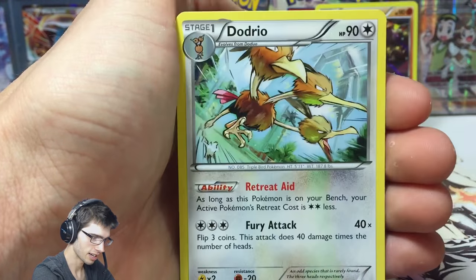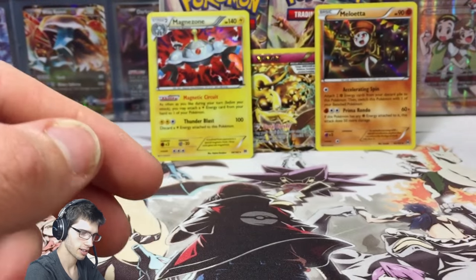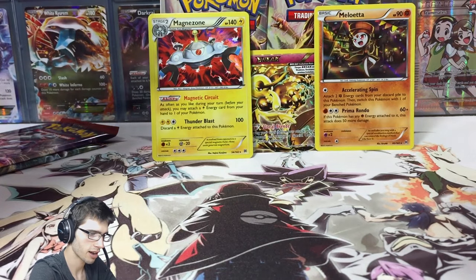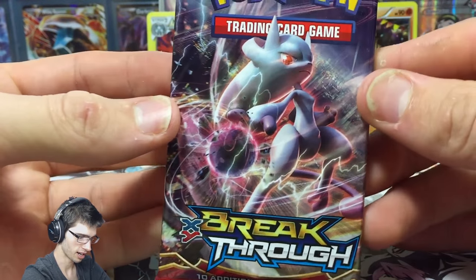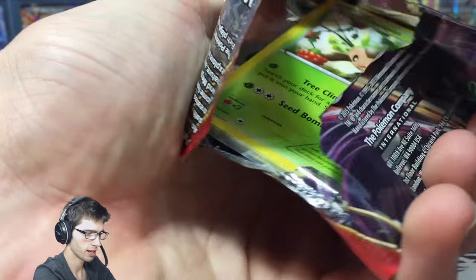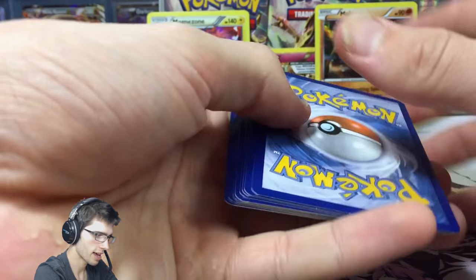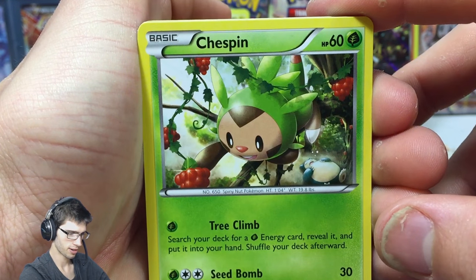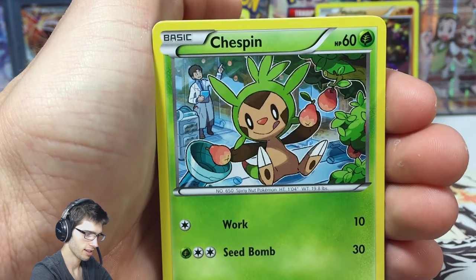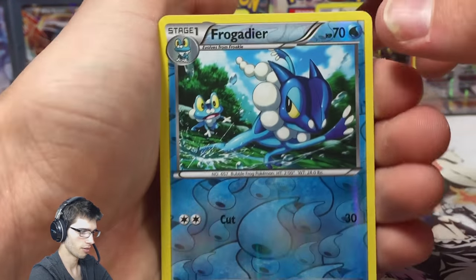When you grab packs out randomly it's just chance - that's all it is. We've got Retreat Aid and Fury Attack. I've been opening packs for quite a while now and I just can't figure out a way to guess where the good cards are - sometimes they're in the back of the box or right at the front but it's really unpredictable. There may be some sort of pattern to how they put them in but I will never know.